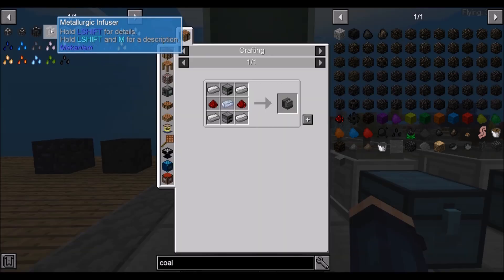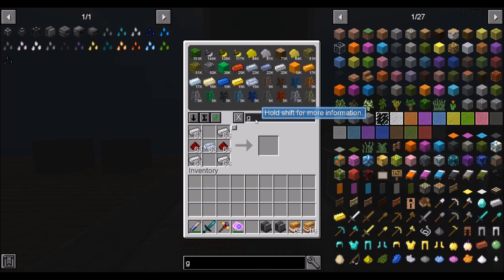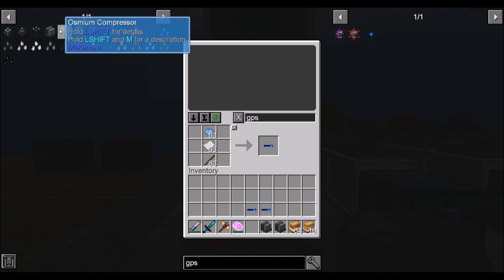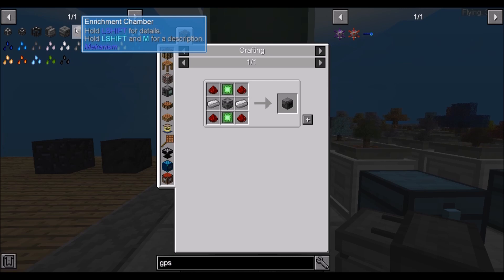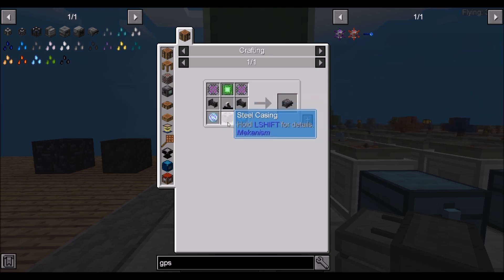The first thing we're going to need is a couple of metallurgic infusers. We'll grab that and grab a GPS. We're going to grab two GPS and use up the cyclic. Then we're eventually going to need to make an osmium compressor and an enrichment chamber. To get the digital miner, we need atomic alloys, teleportation cores, a robot, steel casing, and all that fun stuff.